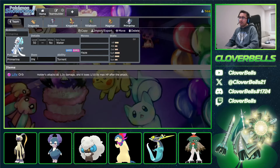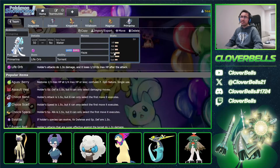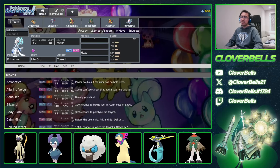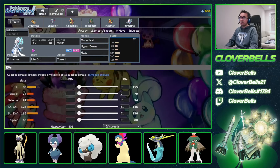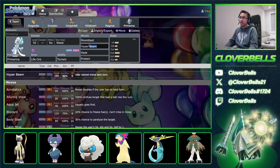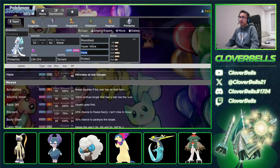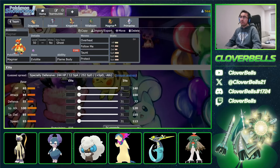I like damage on my Primarina right now. There's stuff with Citrus Berry and even Throat Spray, but I just like instant damage with Life Orb — we already have enough setup with Swords Dance and Scale Shot, I need some immediate damage pressure. Let's go Life Orb Primarina with Moonblast, Hyper Voice, and Protect. Terra Poison ideally — Poison doesn't melt to another Sneezer, so that's why we go in that direction.